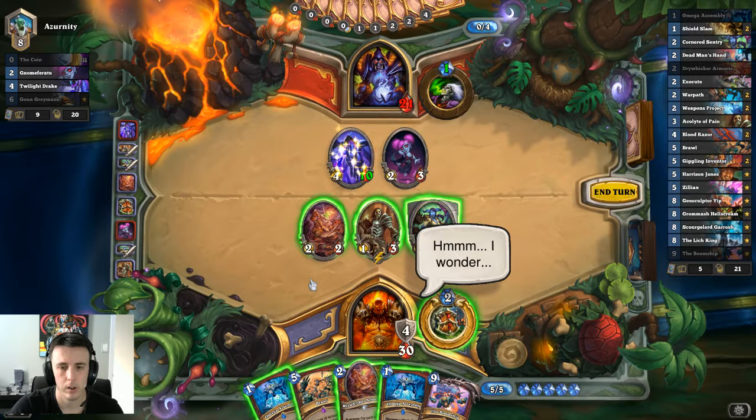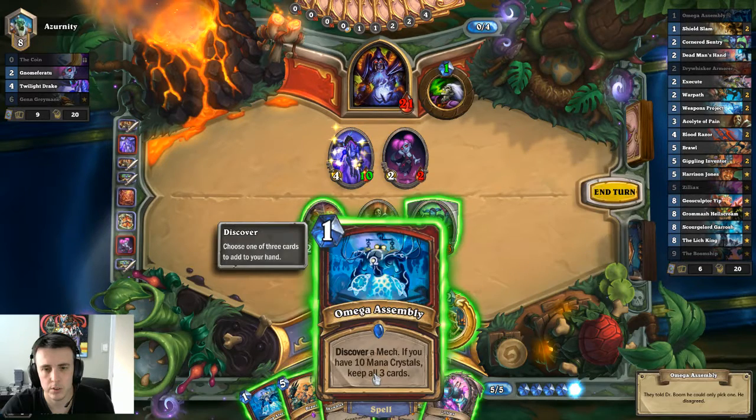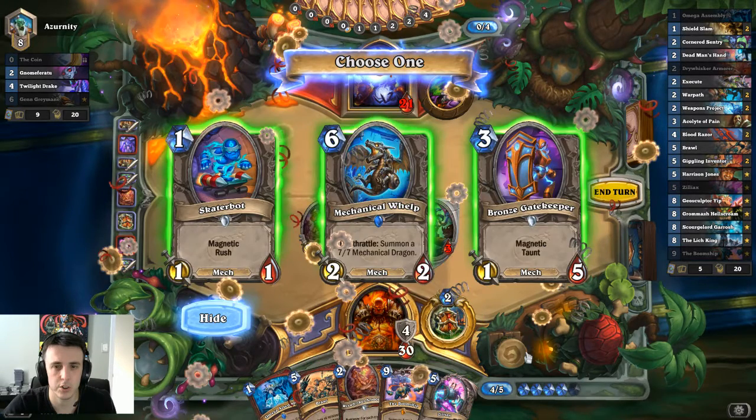I don't like any of these cards. That works, but I wish I had another mech to play with it. It's rough because you want to hold on to this card until like turn 9 or 10 mana crystals — you can coin and trigger it on nine. But sometimes you just get stuck. Magnetic with taunt — but Zilliax already has taunt though.